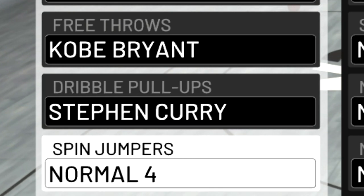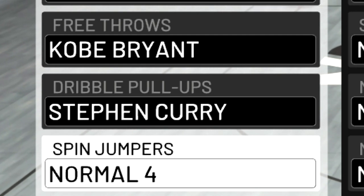For my spin jumper, I used normal 4. I tried out normal 8 but I don't really like it. Normal 4 is a little bit slow, but it is very effective and easy to time.